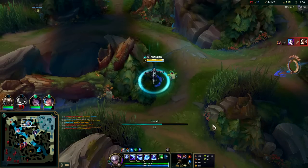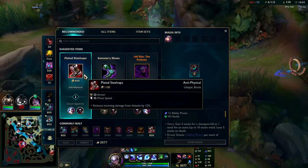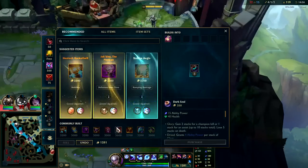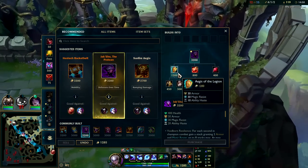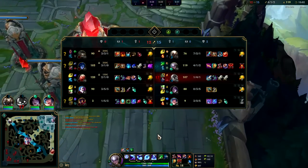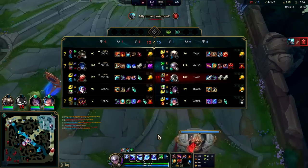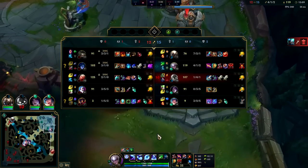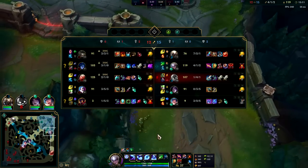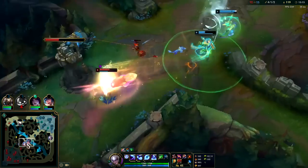I'll go ahead and reset - there's nothing to gank with R. I'll pick up Plated and a big chunk of Jack Show. Their comp is so tough - Jinx scaling, Kane scaling, Blad scaling, and then they have a Kench frontline with a Victor back line for CC and damage. Victor has pretty high base damage even if he's not fed.